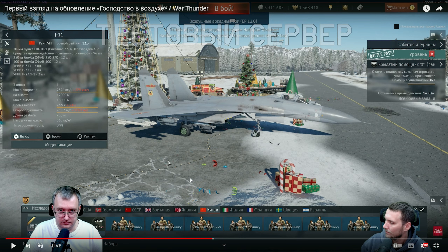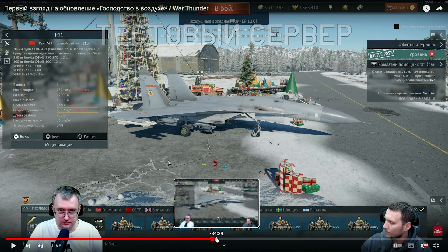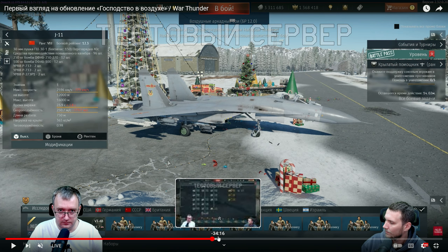And then, of course, the J-11 as well. It is pretty much the same aircraft — basically an SU-27SK, the exported model of the SU-27S we're receiving. They didn't even test it in full. It carries R-27s, R-73s, all the good stuff — pretty much the same aircraft but for China.